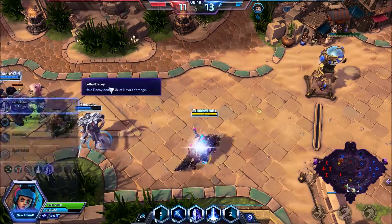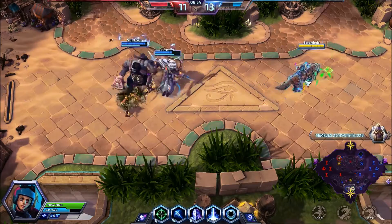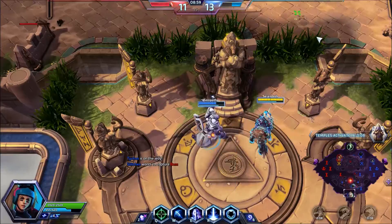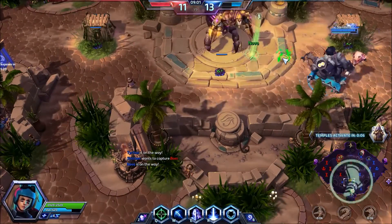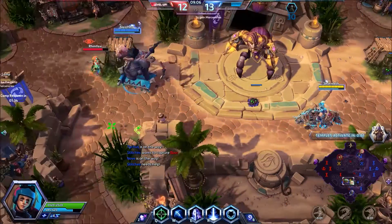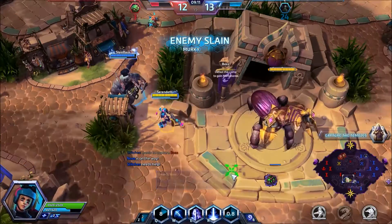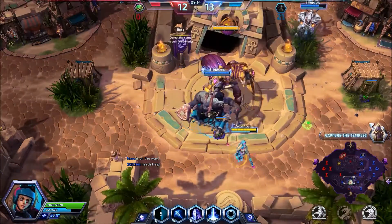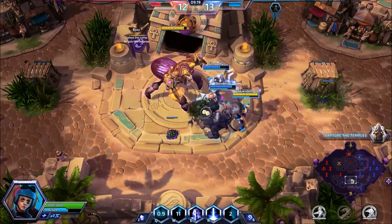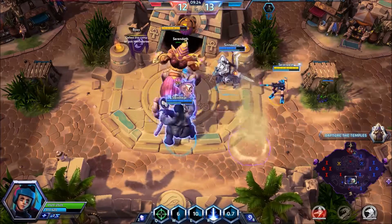At this talent tier, we're taking Lethal Decoys. There are other talents I like here, but Lethal Decoys is what we're going with — we need that extra damage to put a hurting on the enemy. The decoy does have a health bar, so it will go down if the enemy focuses it.